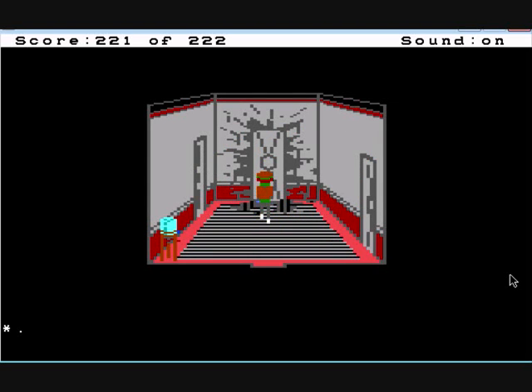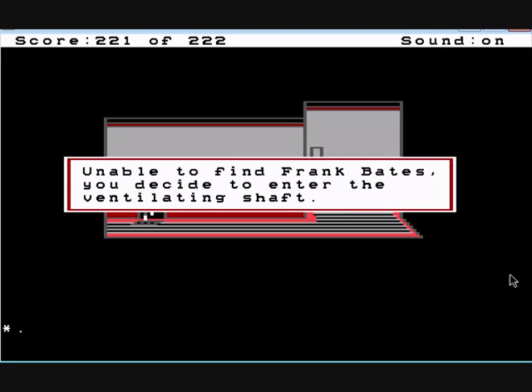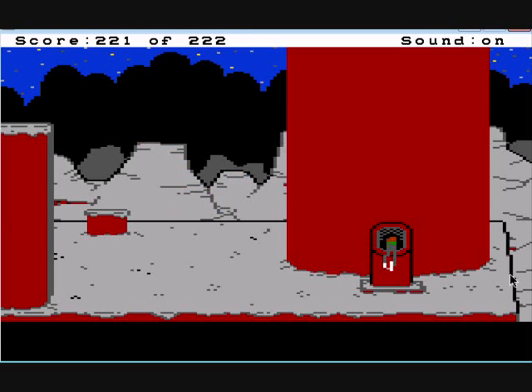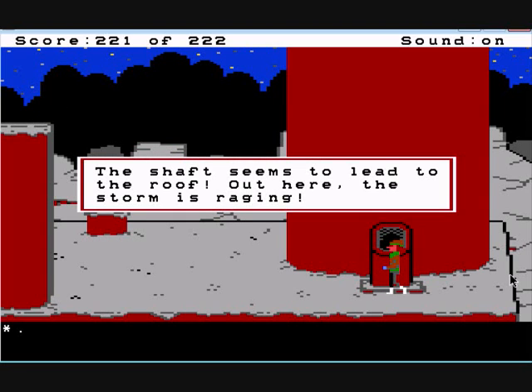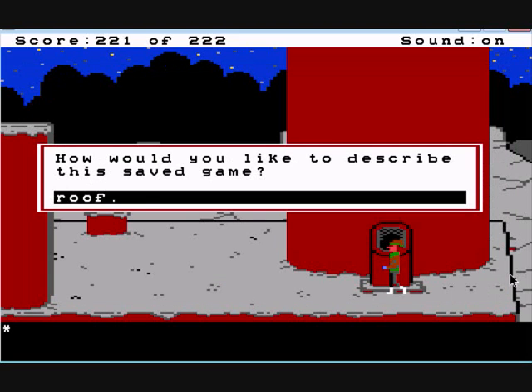There's only one way out and we're going that way. As you see, we are only one point away from the top score. As I mentioned in prior videos, I hadn't actually got the top score before — I had a quick play of this and this will be the last video. I should be able to finish it off reasonably quick. We'll crawl through the vent — unable to find Frank Bates, you decide to enter the ventilating shaft. The storm has cleared up a bit and we can see outside by the tower. This next section is quite difficult and I'll have to save my game just in case.